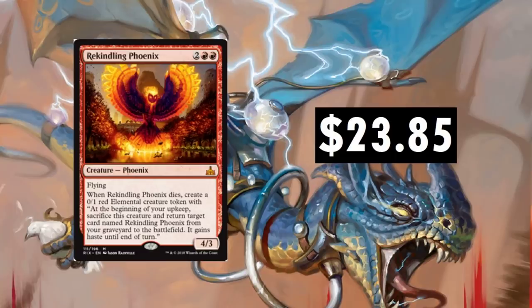Rekindling Phoenix — just a really cool card at $23.85. This thing fluctuates a lot and is very difficult to deal with. You have to have double removal on this thing, otherwise it just keeps coming back for more. Or exile it — there you go.